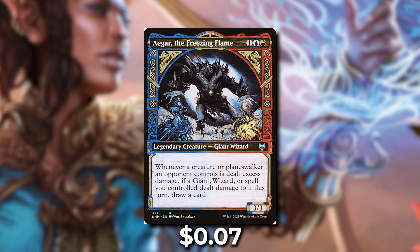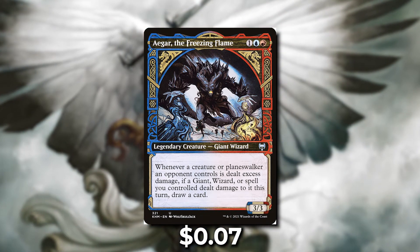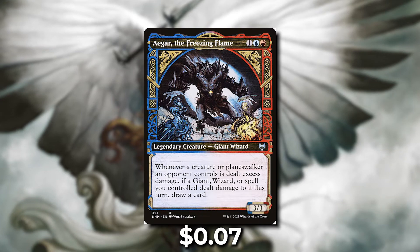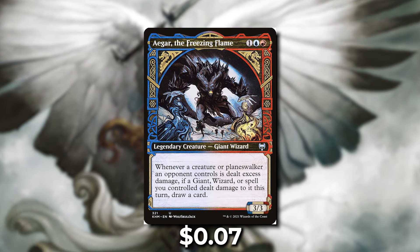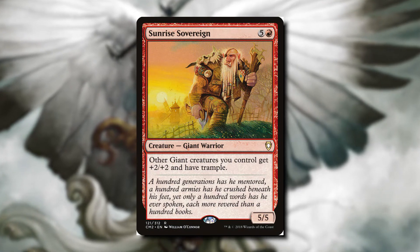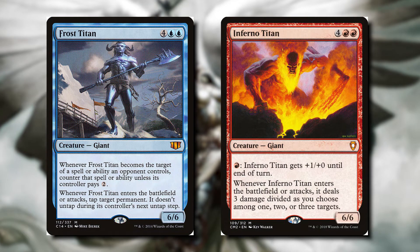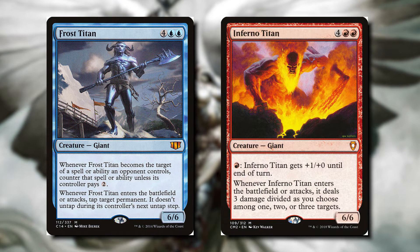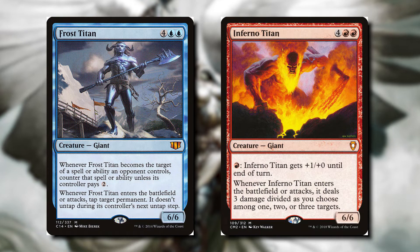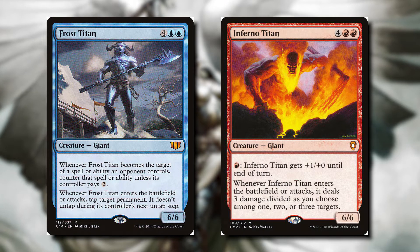Next let's talk about Agar the Freezing Flame — for one blue and one red it's a 3-3 giant wizard. Whenever a creature or planeswalker an opponent controls is dealt excess damage, if a giant, wizard, or spell you control dealt that damage this turn, draw a card. Since giants and wizards are usually huge creatures we deal a lot of excess damage. For example Sunrise Sovereign is a giant that gives other giants +2/+2 and trample, generating excess damage that hits our opponent. There's also Frost Titan and Inferno Titan — whenever they enter or attack, Frost Titan taps permanents so they don't untap, and Inferno Titan deals three damage to any target, splittable across three targets. We could also lightning bolt something to get excess damage. This deck will have a high CMC.